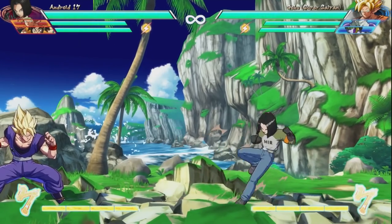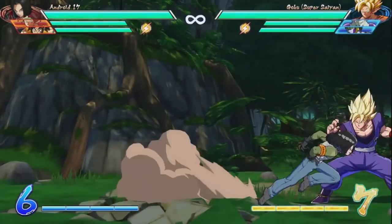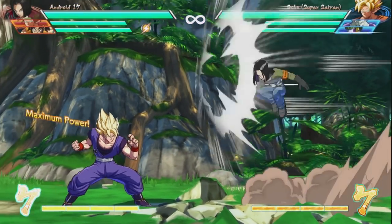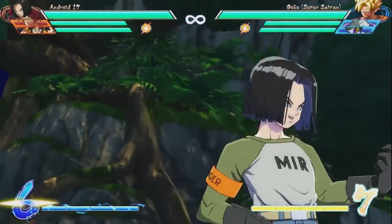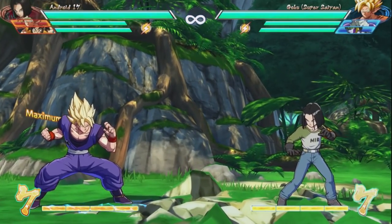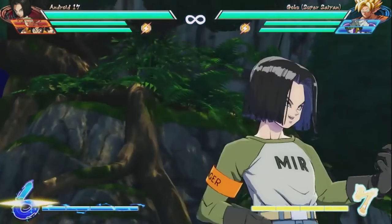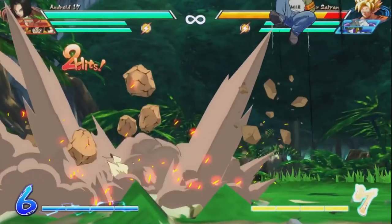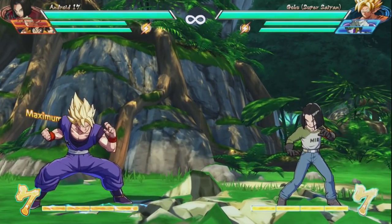Where there is definitely more to talk about is in Android 17's specials. Much like a lot of other characters, Android 17 does have two level 1 supers — one that can only be performed on the ground and one only in the air. So where I assumed he was almost like Bardock in that he could do his level 1 wherever he wanted, it's actually not like that at all. On the ground he has End Game, where he teleports behind the opponent, launches a flurry of attacks, and then ends up on the opposite side of the opponent, making this super awkward to perform in the corner because it costs you your corner pressure, which is something that a mix-up character like 17 really would rather not have.